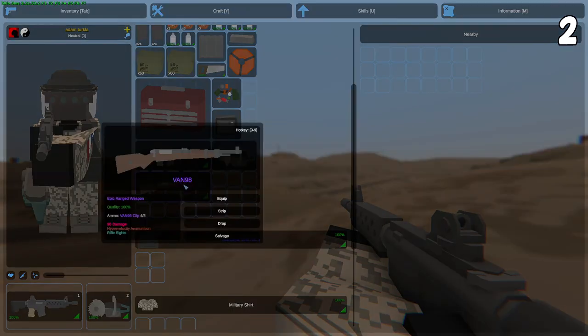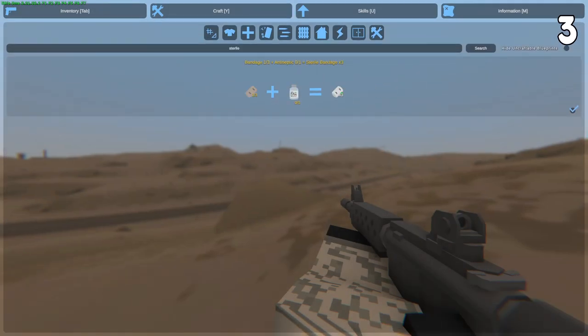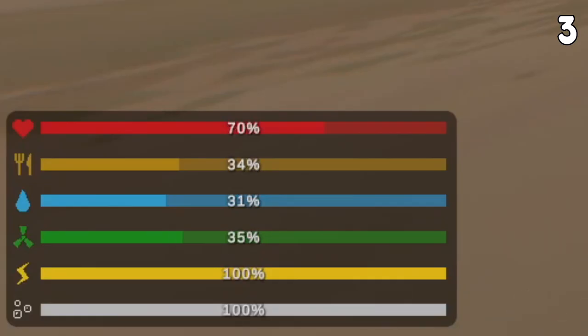Most guns give low-tier gun parts, but some such as the Venn 98, which is an epic rarity sniper rifle, give high-tier gun parts. A sterile bandage can be crafted by having 3 bandages and 1 antiseptic, which gives you both HP and radiation resistance.